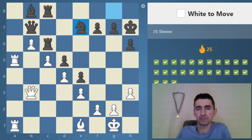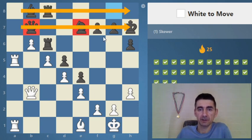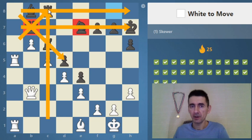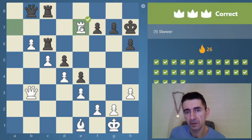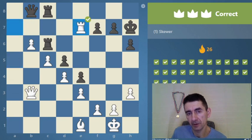This is the same diagonal, so all of those are kind of potential skewers. Rook a7 works here — we capture there, so we are skewering the queen and the knight. We give up a rook for a bishop and a knight — a good deal for us.